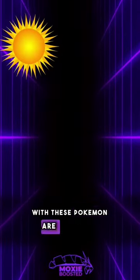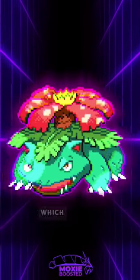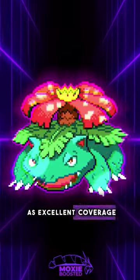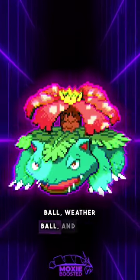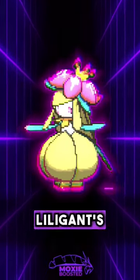Paired with these Pokémon are typically Chlorophyll users, which have their speed doubled in the sun. Some common options are Venusaur, which has fast sleep powder as well as excellent coverage in sludge bomb, energy ball, weather ball, and earth power, or Lilligant for fast sleep powder and the move After You to allow Torkoal to move on Lilligant's turn.